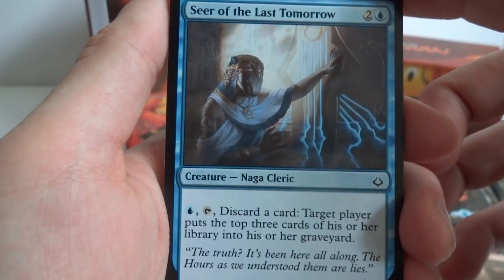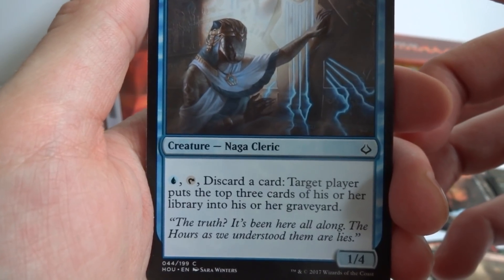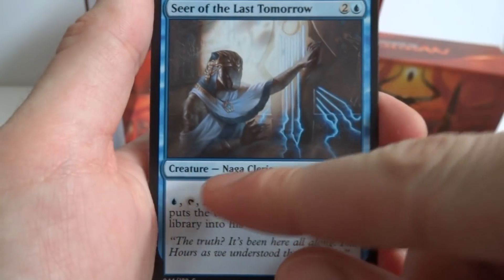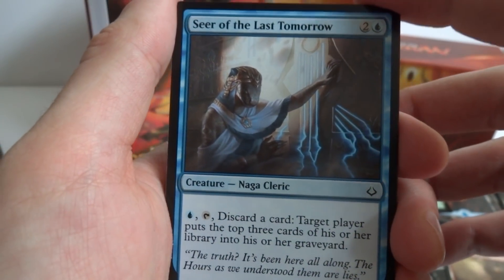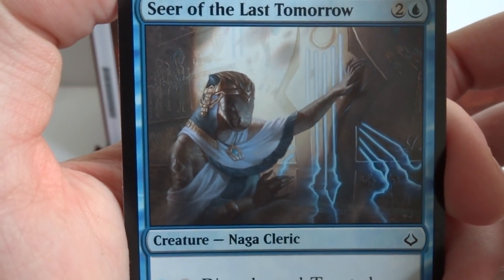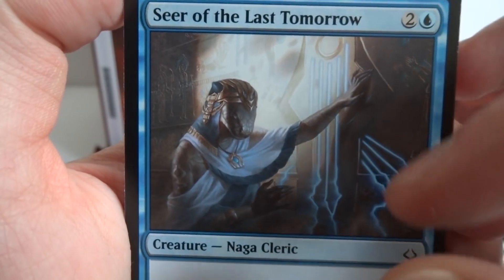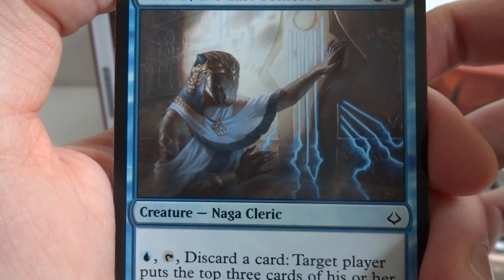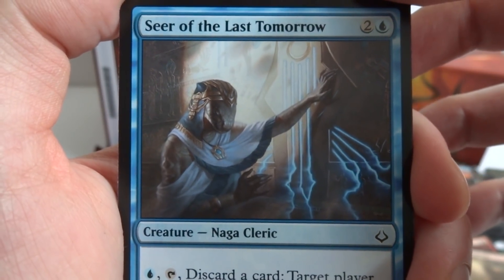Got Seer of the Last Tomorrow — a two and a blue, 1/4 Naga Cleric. For blue and tap, discard a card; target player puts the top three cards of their library into their graveyard. So you can really get through someone's deck if you keep doing this every turn — three cards from their library into their graveyard, dwindling down their card selection.